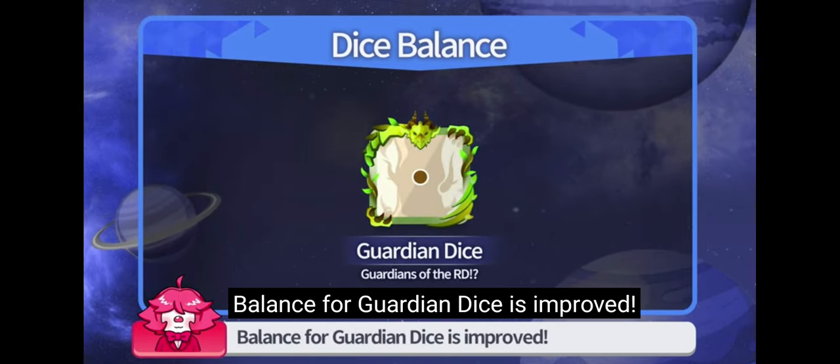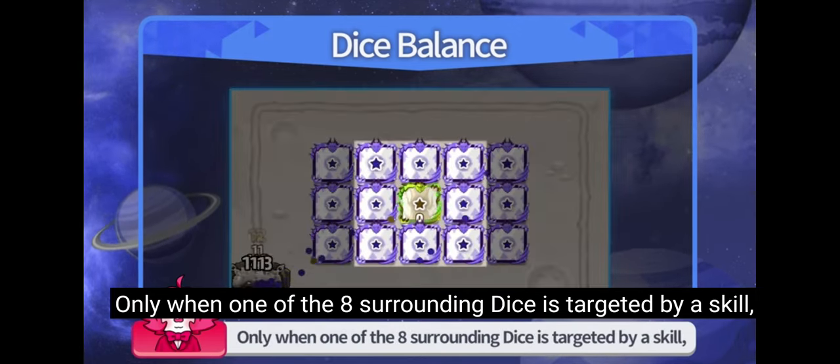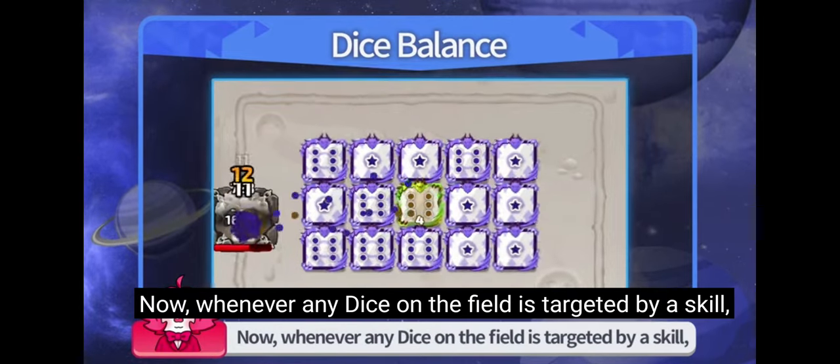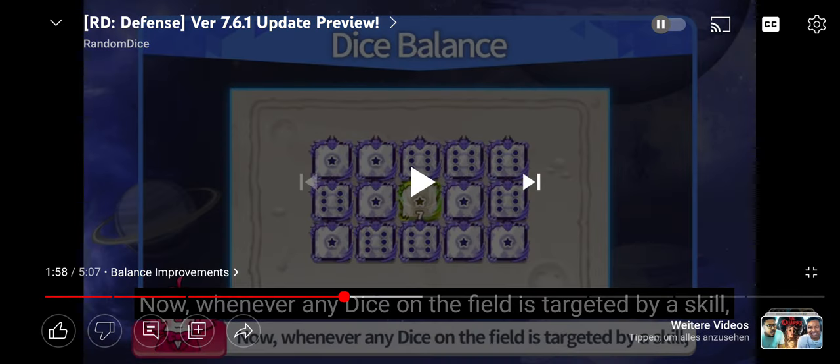Balance for Guardian Dice is improved. The mechanism for stacking guard level has changed. It used to only stack when one of the eight surrounding dice is targeted by a skill. Now, whenever any dice on the field is targeted by a skill — that's broken! When you play guard against Assassin, or if you play guard with Assassin in co-op, that's broken!